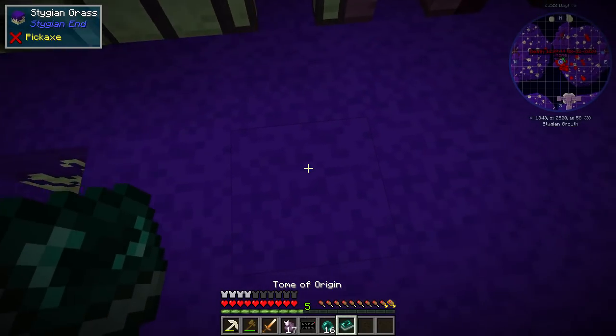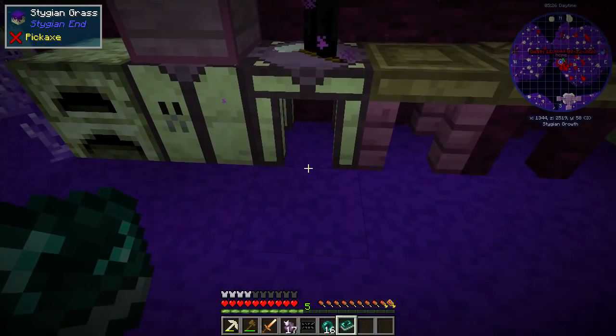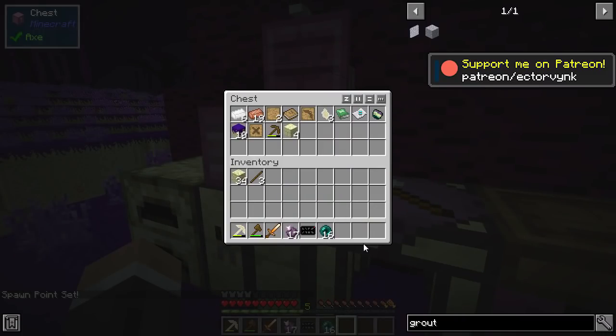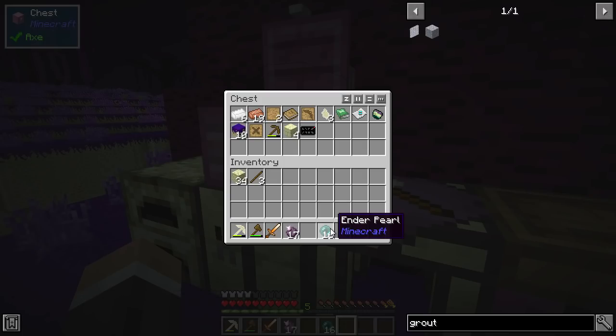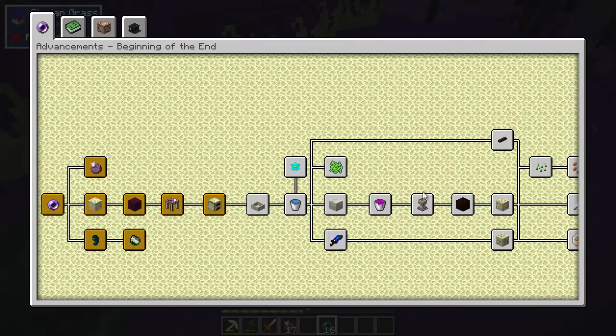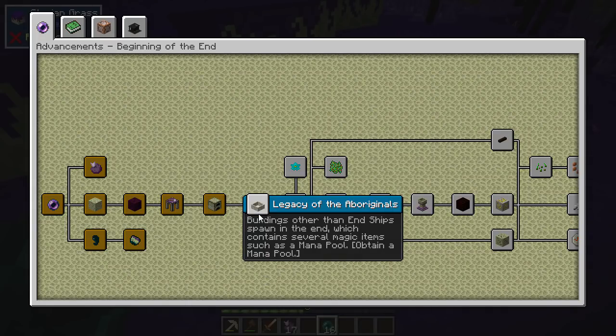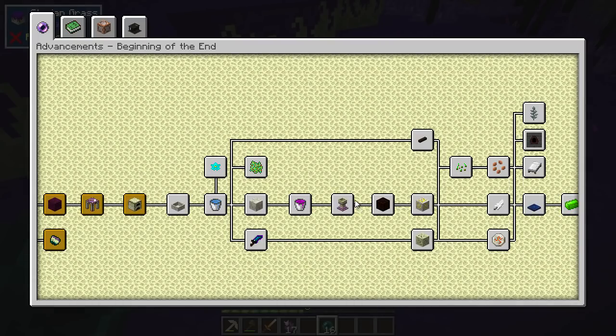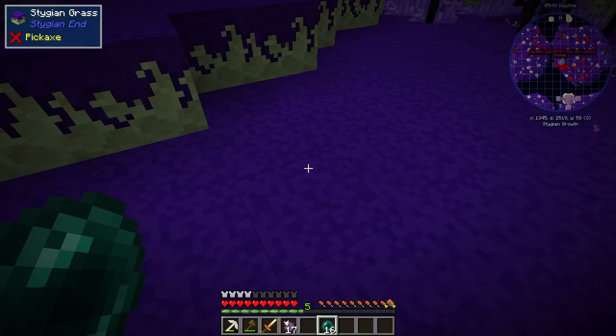One thing I didn't do is use this Tome of Origin - right-click to set your spawn point. I got a digital guide as well. So I set my spawn point. We've got some ender pearls and we need to go exploring. We need to find a mana pool - buildings other than end ships that spawn in the End contain several magic items such as a mana pool. Obtain a mana pool and then we can do some Botania stuff.